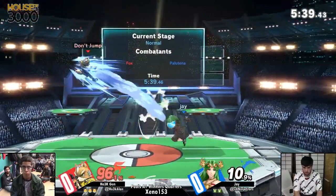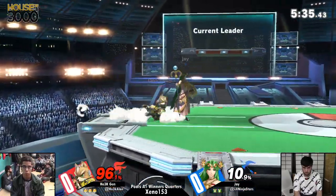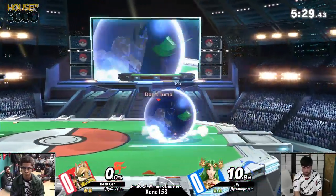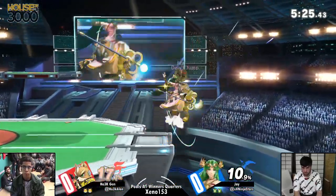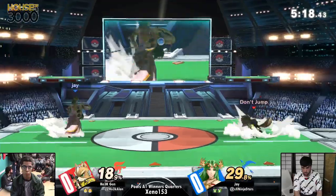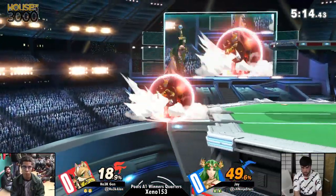There we go with the parry. That back air beating out the neutral air. Nice ledge pressure there. It was more so a mistake from Jen's part because the air dodge in was the only way he was getting hit there — just a mistake from Jen's part, but good positioning from J to capitalize on Jen's mistake.